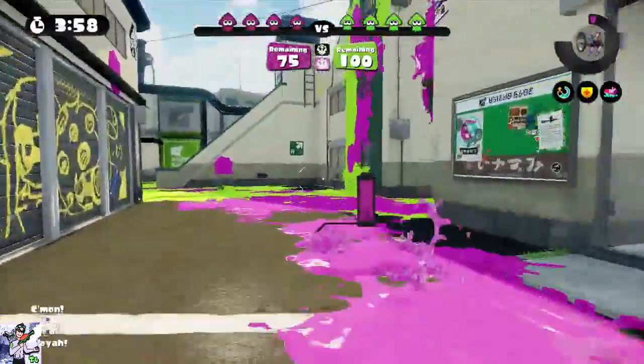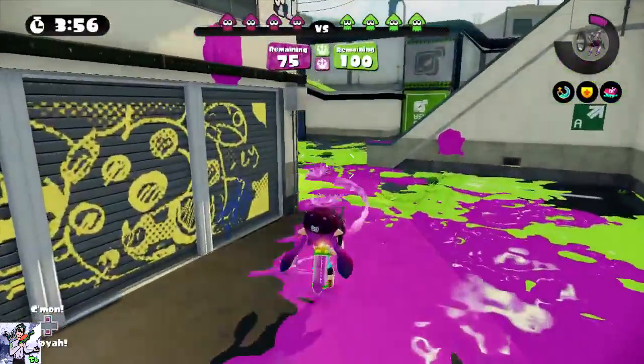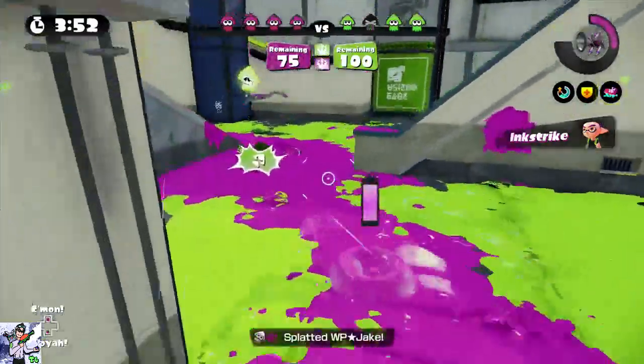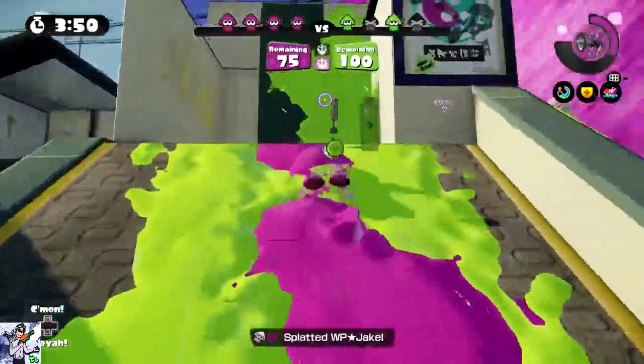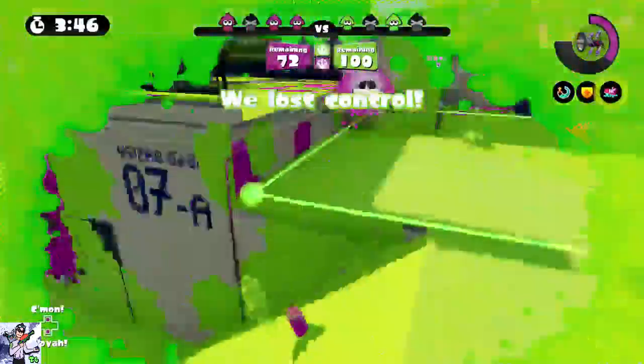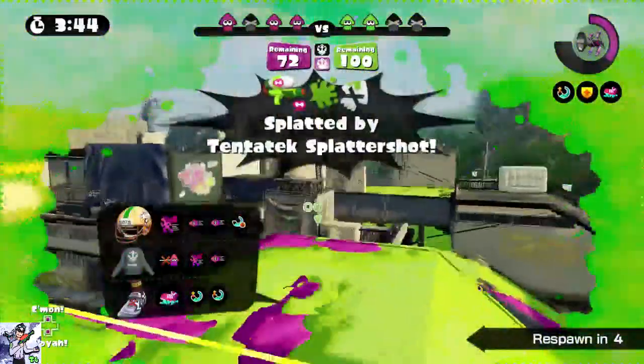I'm just gonna place a whale, try to zone them out of their own area there, cause I see that guy coming. That guy is not very good and I have a good weapon matchup against him. I need to bail! Well played by that guy.